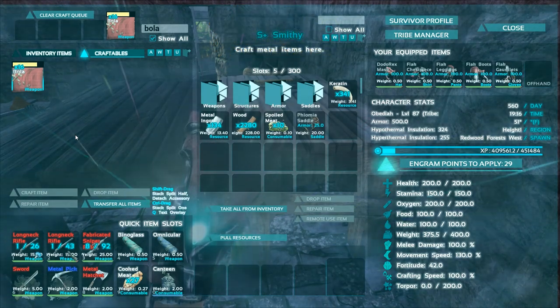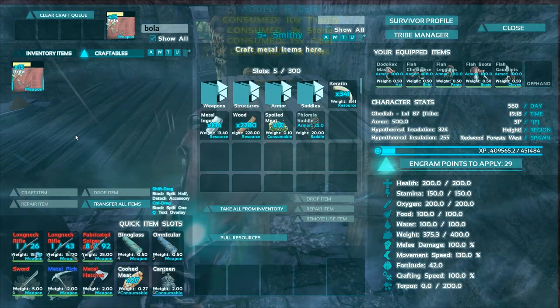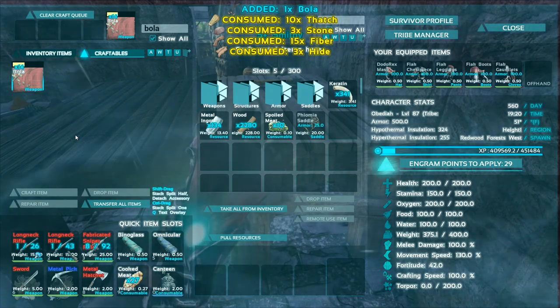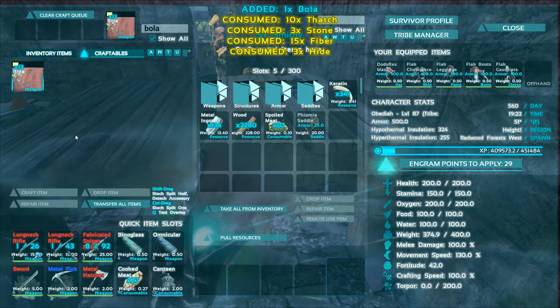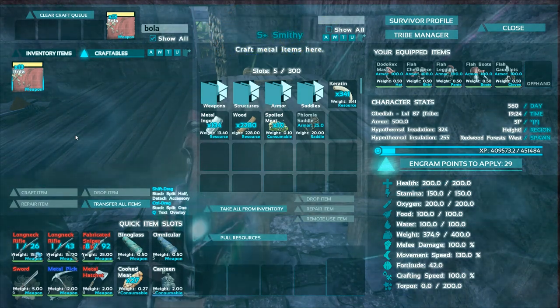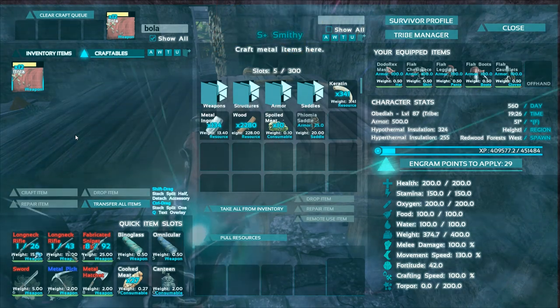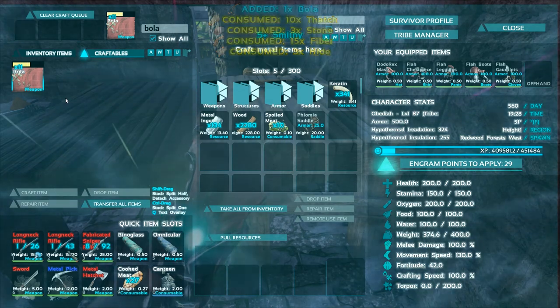What I want to do is find some really awesome, high-level pteranodons — anything that's like 324, 336, or higher is what we're looking for. Once we get two of those, I want to get a bunch of others just for kibble, or we may just breed them for kibble. I'm going to hop on the quetzal, fly out, and find a good level one.